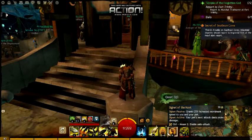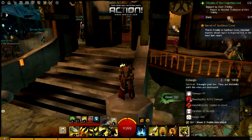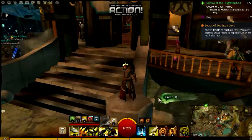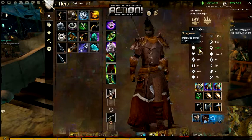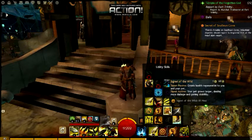Then you've got Signet of the Hunt, which grants increased movement speed. Anyone roaming in World vs. World knows that's a huge deal, especially with a Ranger build. And you've also got Entangle. Some people try to swap this out for the signet that improves toughness for you and your pet, but that only gives around 100-200 more toughness — about 200 more armor give or take — so I'd rather just run around and get the health regeneration instead.